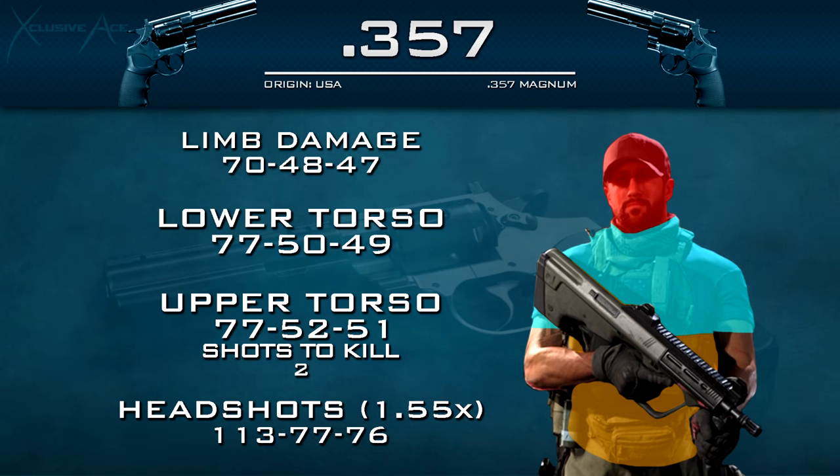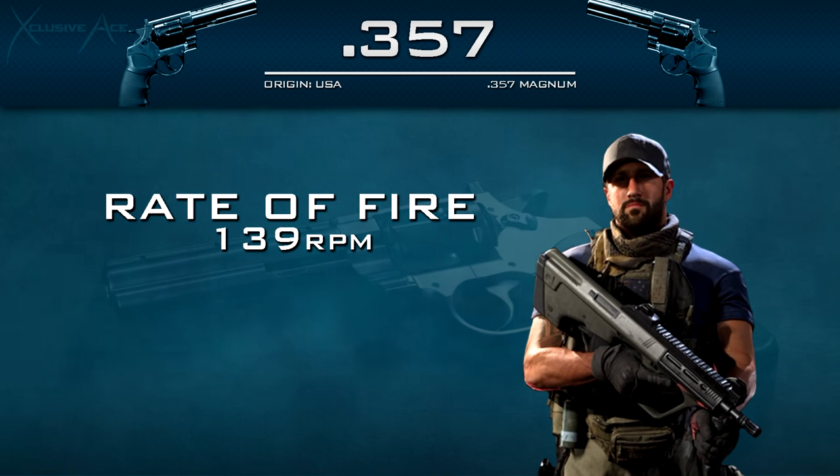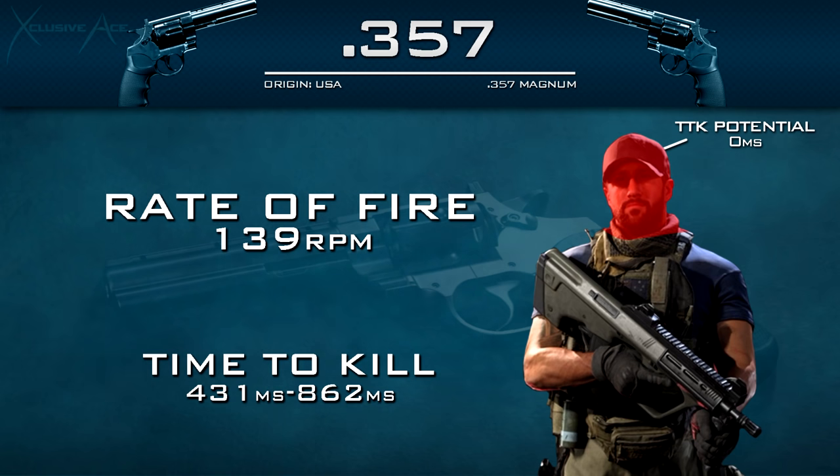Getting into rate of fire, this is extremely slow at 139 rounds per minute — significantly slower than even the Desert Eagle. This means the gun is extremely unforgiving if you're missing shots, and our time to kill potential isn't very good with body shots. Even a two shot kill is extremely slow at 431 milliseconds, and a three shot kill is 862 milliseconds, which means most guns can kill you about four times before you get a three shot kill with the 357. The only saving grace for time to kill potential is headshots.